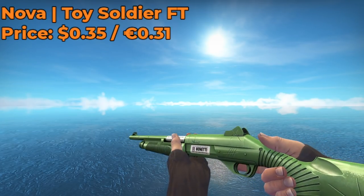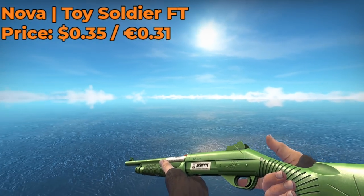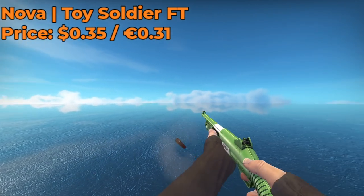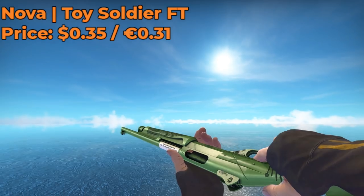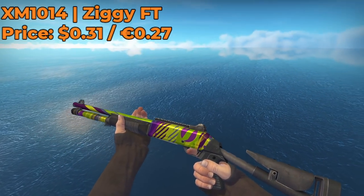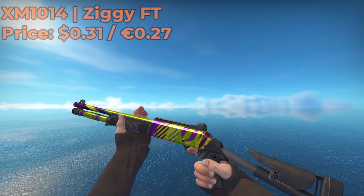Next up, we have a Nova Toy Soldier Field Tested. I got this skin for $0.35 from the Steam Market. I was actually surprised at how clean and shiny this skin looked for the Field Tested condition — so if you guys want a cheap, expensive-looking Nova skin, the Toy Soldier is for you. For our XM-1014 skin, I decided to go with the Ziggy Field Tested. I only paid $0.31 for this beautiful-looking skin, and the Field Tested is all you need.